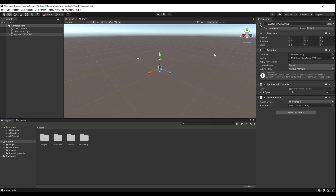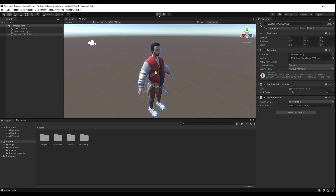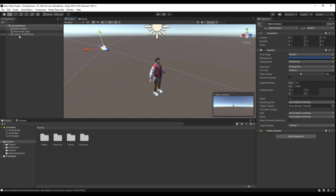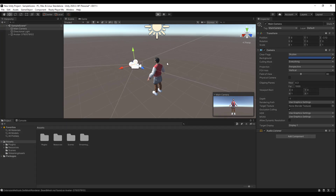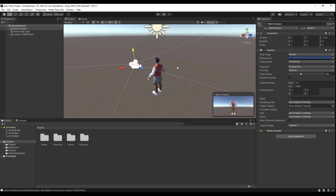You'll notice your model living and breathing right in the Unity viewport. Press the playback button to see how it animates. The camera may be at the wrong angle, so select the model, rotate it 180 degrees, push the camera a bit closer, then press playback. You can see animations running — and this is how easy it is to get started.